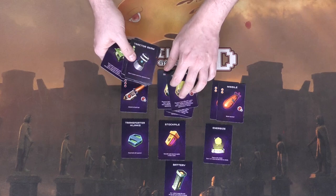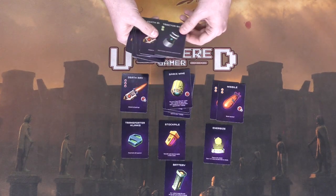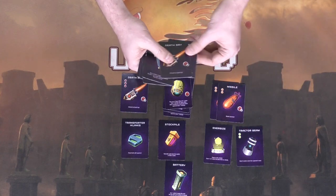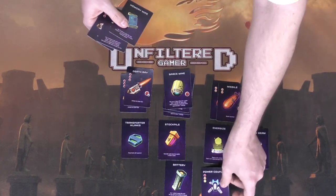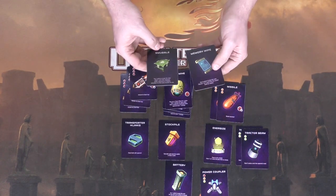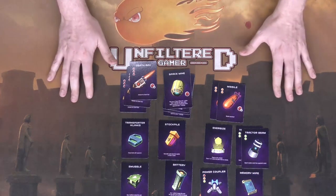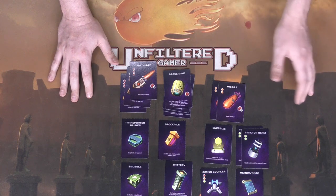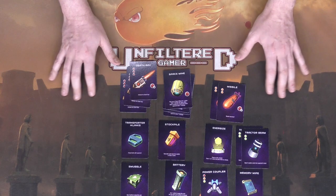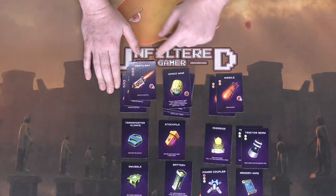The space mines are really cool — they're basically going to be shields that also do damage to your opponent, as well as things you can just throw at your opponent. You'll have tractor beams which let you steal cards at random from your opponent's hand. You also have a wild card called the power coupler, the smuggler, and the mind wipe. Your objective is to do damage to your opponent until their shield is gone, and then do one more damage to end the game.